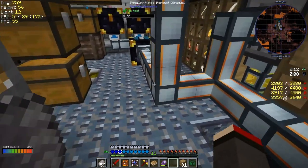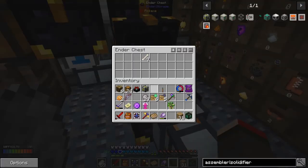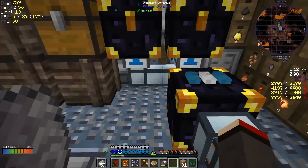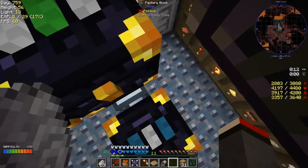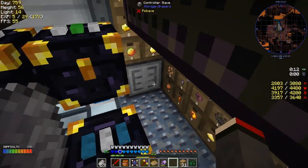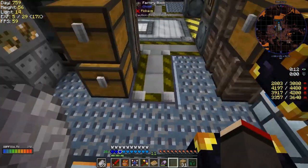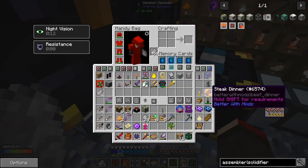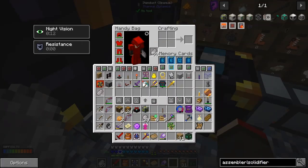The only thing that comes in goes straight out into this chest and gets sent away. What I could do is turn it off. Let's just turn it off for the time being and see if we get some dye essence while we're doing the other bits and pieces.